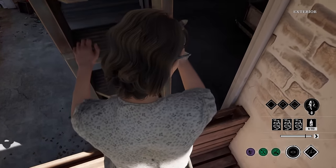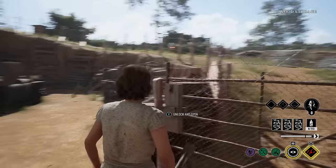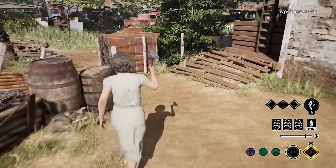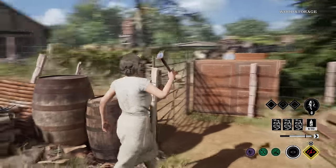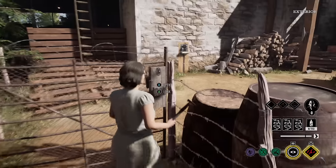We gotta get these victims — they're trespassing in my house. So that's cool to know for Nancy, we can climb ladders. Can we crouch? Oh we can't crouch. Look at this run — this run looks goofy to me. She has like a stiff arm. She needs WD-40 on that elbow.